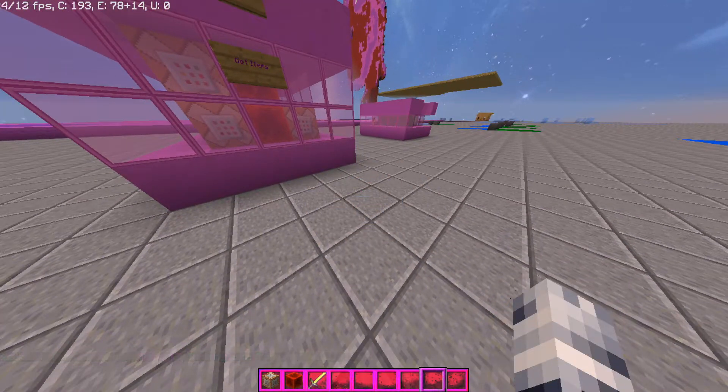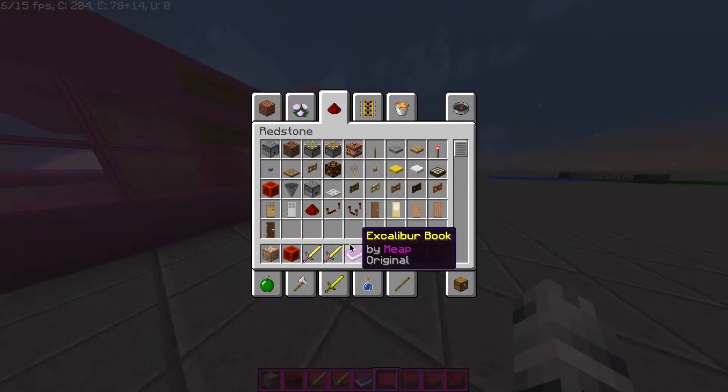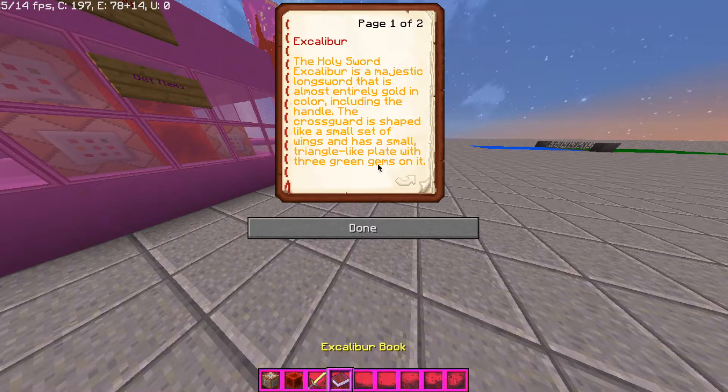Now there are two ways to get the sword. You can throw an emerald block and a diamond block on the ground and it will give you the sword, or you can click the 'get item' sign and it will give you the sword and the Excalibur book.